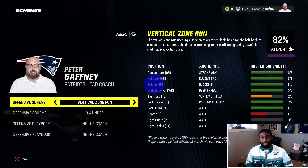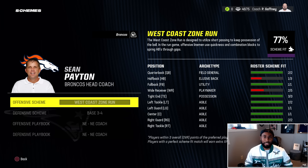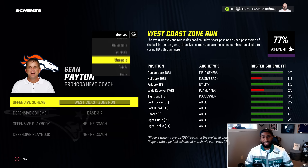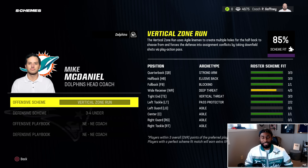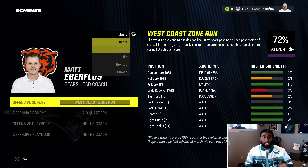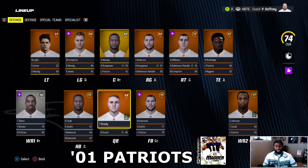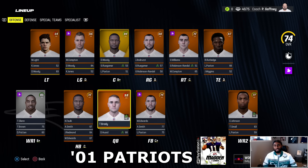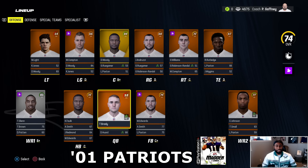Every single team in this tournament, besides the Buccaneers, will have the New England playbooks because all of them were on the Patriots. Obviously there's only one New England, so we had to put some of these Patriots teams on other teams. During the games I'll make sure you know which team is which — I'll have labels like '01 Patriots' or '04 Patriots' so you can follow along. The first Patriots team that won a Super Bowl with Tom Brady is where we begin.